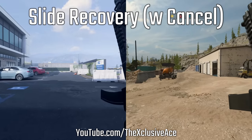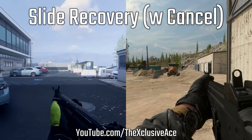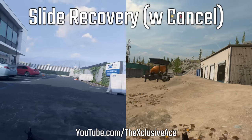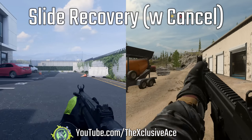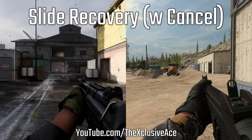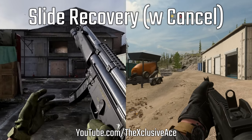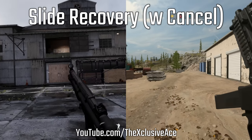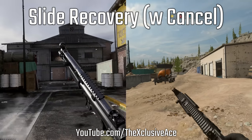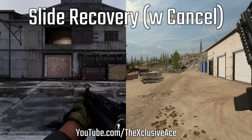This is where the big difference comes in: in Modern Warfare 3 we have the ability to cancel our slide, unlike in Modern Warfare 2. This allows you to recover from a slide faster and get back into a sprinting animation noticeably sooner. Comparing briefly to Modern Warfare 2019, there is a small delay on recovery in MW3 — so we can't sprint out of a slide cancel quite as fast as in 2019. It seems like they're aiming for a middle ground: not as extreme as 2019, but the option is available.